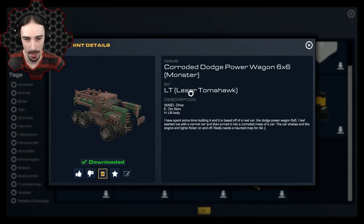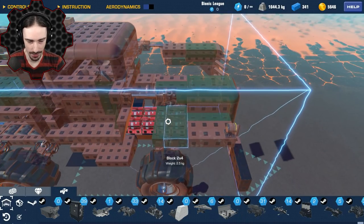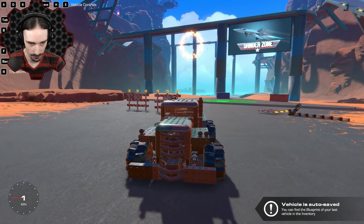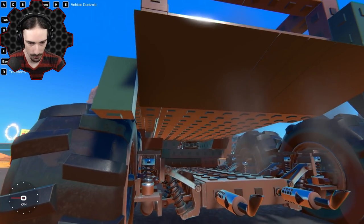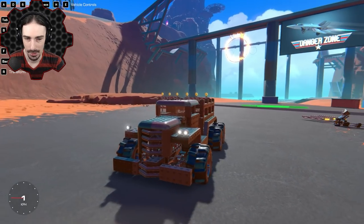Up next, this looks like a monster of a vehicle — this is the Corroded Dodge Power Wagon 6x6 Monster by Laser Tomahawk. Apparently it's based off a real car. That's quite the name for a car. It's designed to be like a horror movie car that shakes and looks like a corroded mess. Look at all that weight on the bottom — there's a lot of suspension going into suspension. This is really cool and nice looking.